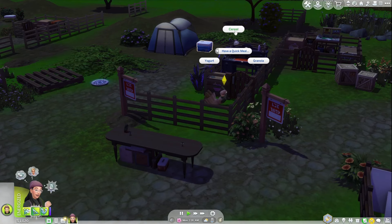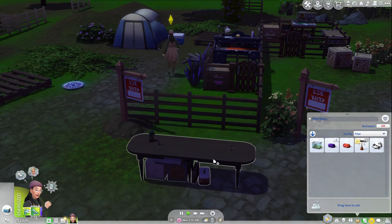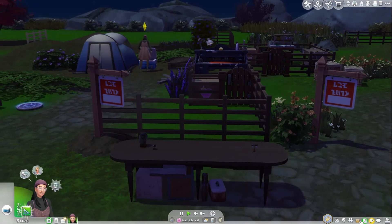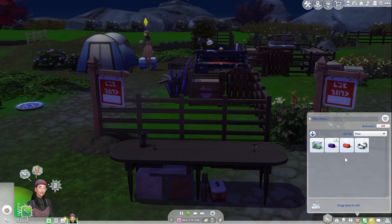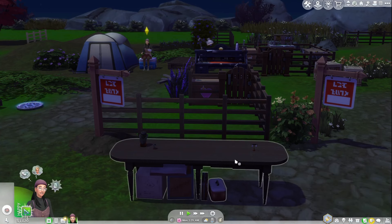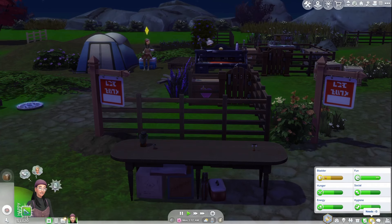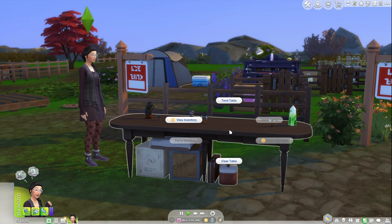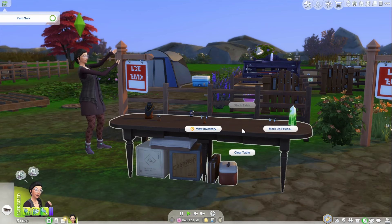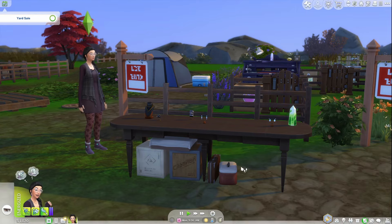She's looking a bit hungry so let's have her have a quick meal. We'll put these items on the selling table. Since I don't have any more gems, once it's morning we're going to start selling what we have. Let me just get her needs up and ready. We have our table fully stocked with all of our items — let's go ahead and tend the table and start a yard sale. I should mark up the prices — let's do 100% and see how that works.